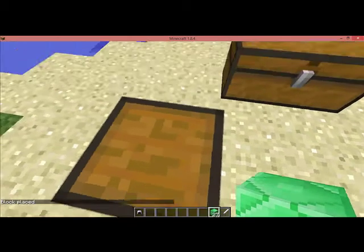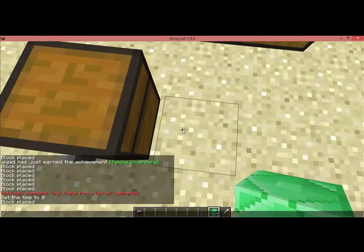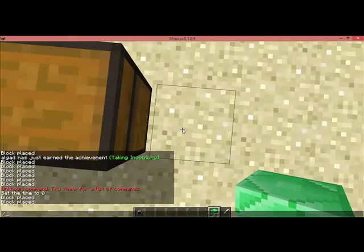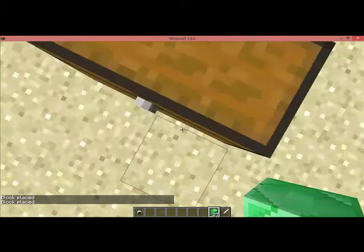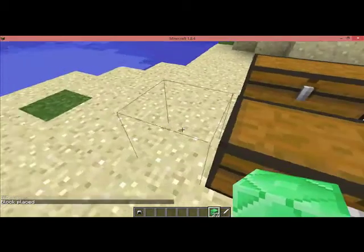When you hit enter, you get a chest, which is pretty simple. Then you need to do it three times in a row, right next to each other. The third time, the chest will be invisible. Right there. See? It's invisible.